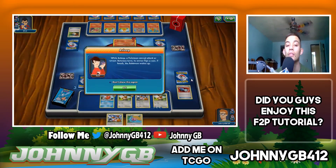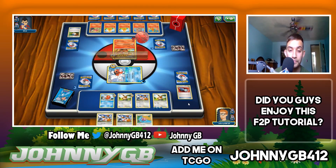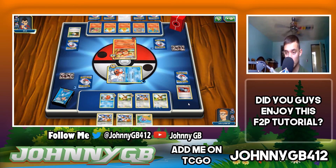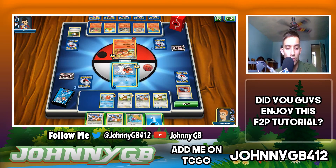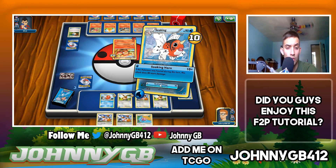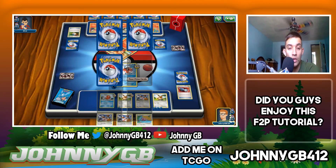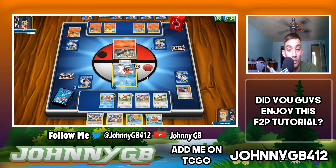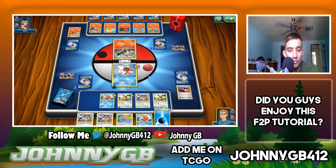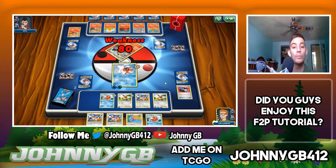Sleep is the other annoying status condition in this game — flip a coin, heads you wake up, tails you stay asleep. I'm getting all the tails now. But Simisear goes away and we are up two to three. We do need to get some of the stronger cards in this deck. Reckless Charge for the knockout — one prize card left!